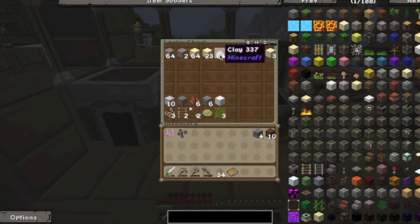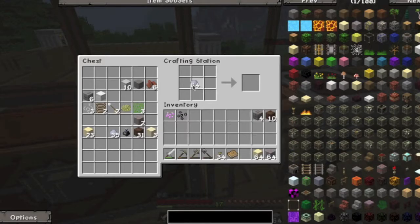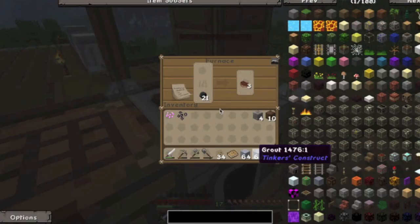At the same time let's get the sand, and now we need to make grout. To make grout you put clay here, sand here, and gravel here. Grout — perfect! We have almost two stacks. Two stacks of grout — I think that's more than enough.